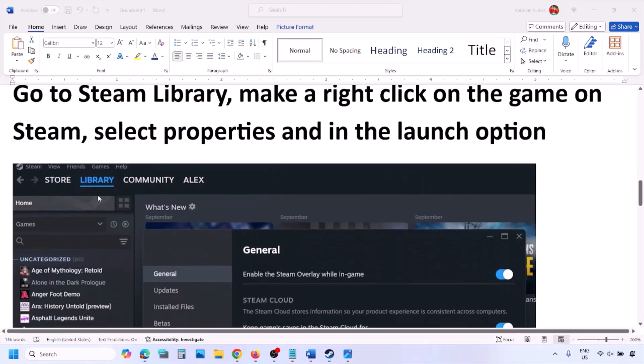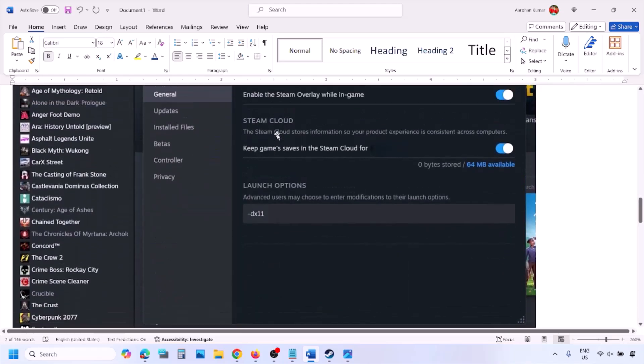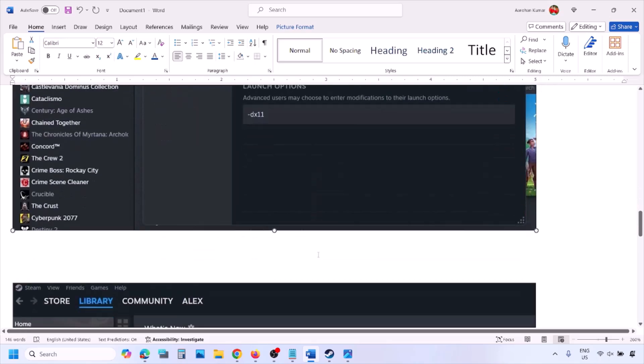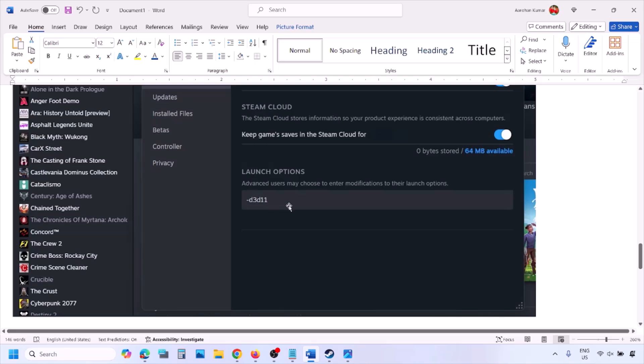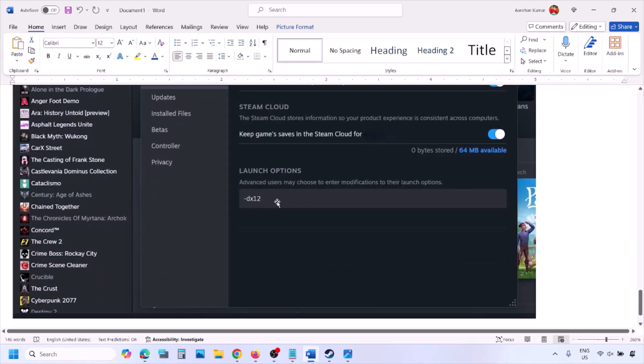Go to Steam library, then right-click on your game and select Properties. In the launch option, type in -dx11 and launch the game and check. If that doesn't work, type in -d3d11 and check. Still not working, type in -dx12 and launch the game and check.